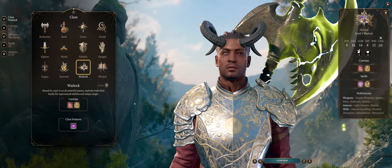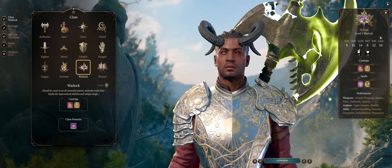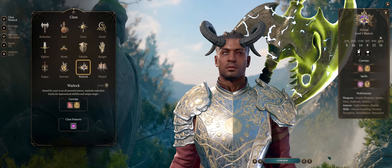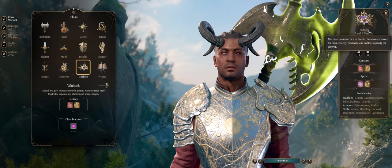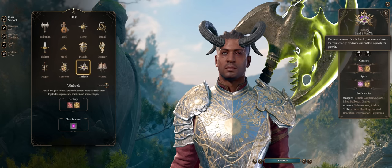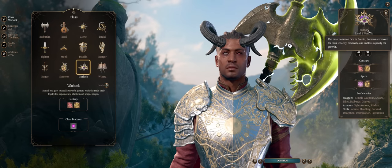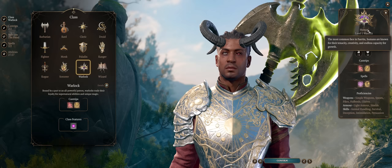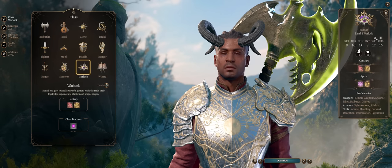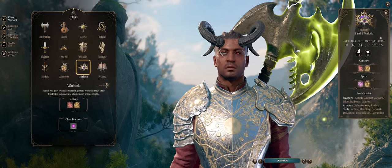This build can work for both the main character and Wyll. I'll be using Wyll here because it fits him thematically and roleplaying wise, together with his whole background. His race is human, which won't do much for this build. If you're playing as the main character, go with the Wood Half-Elf for extra movement, Githyanki for some extra abilities, or the classic Zariel Tiefling for extra smites. But human will do just fine.